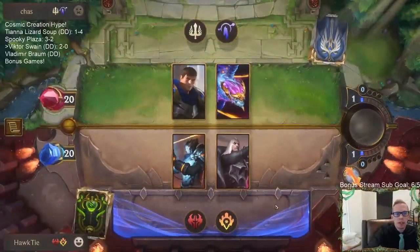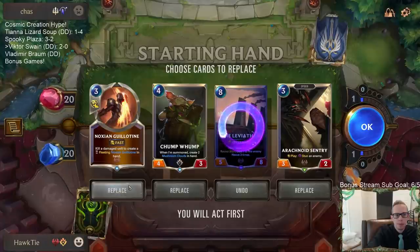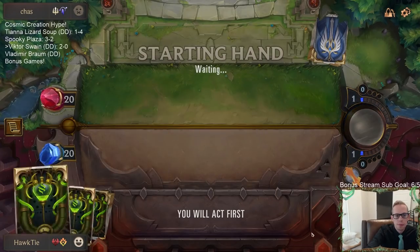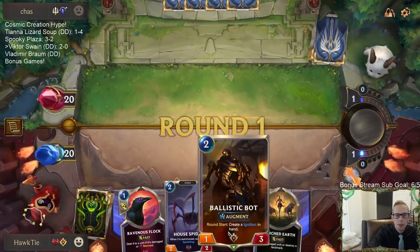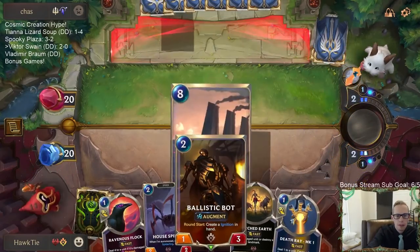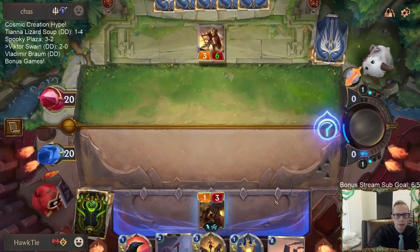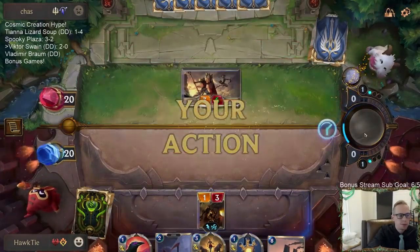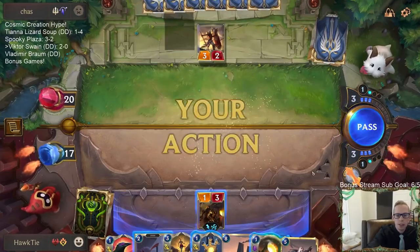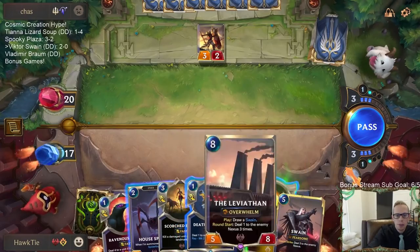Okay, same deck but this time without Shyvana - just Garen and Aurelion Sol. Send it all back. We got Ballistic Bot and Scorched Earth - I like that. Down to 17. I think Jinx/Draven is still good, but Jinx/Draven struggles against Go Hard - that's probably your toughest matchup.